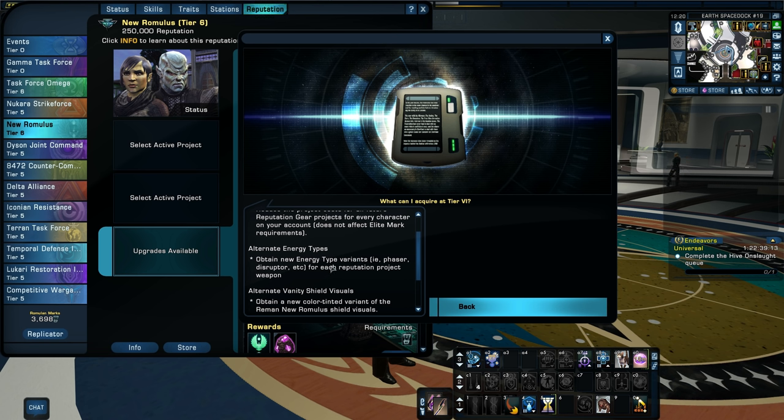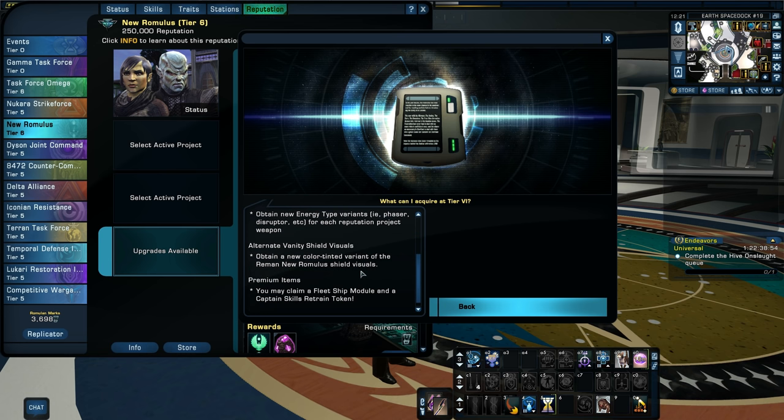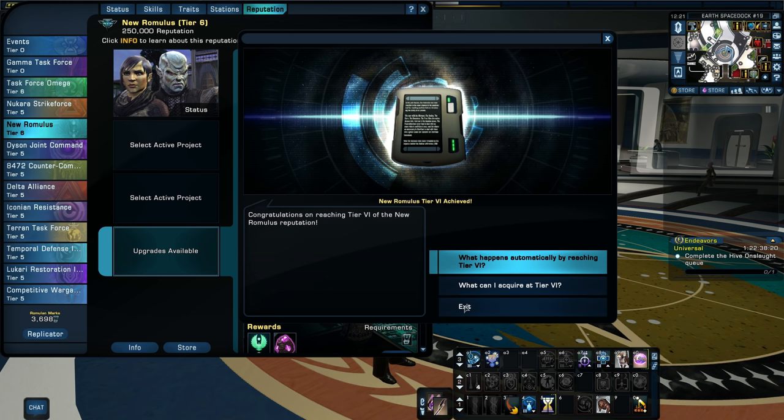By reaching tier 6 you now have access to account-wide reputation gear discounts — it reduces the project costs for all future reputation gear projects for every character on your account, though it does not affect elite mark requirements. Alternate energy types: you can obtain new energy type variants — phaser, disruptor, etc. — for each reputation project weapon. Alternate vanity shield visuals: obtain a new color-tinted variant of the Reman New Romulus shield visuals. And premium items: you may claim a fleet ship module and a captain skills retrain token. So a ton of new stuff with tier 6.